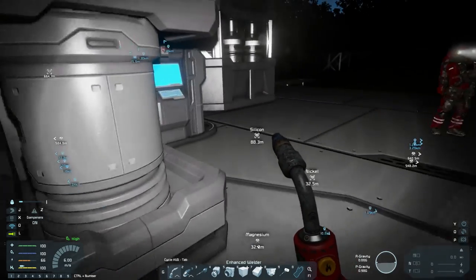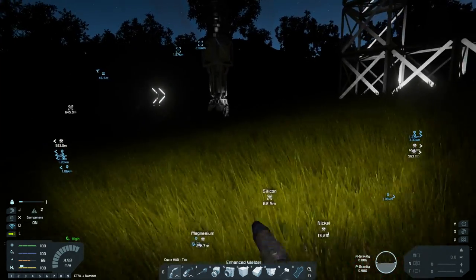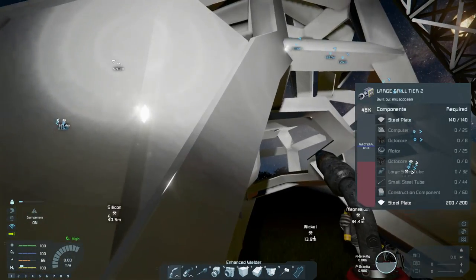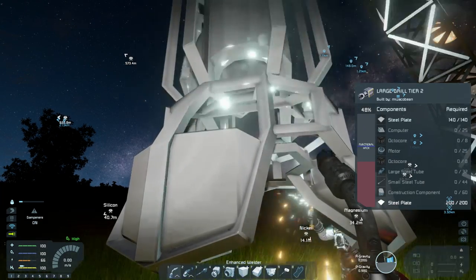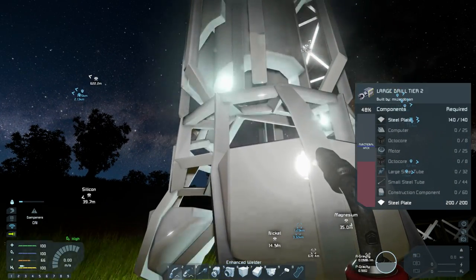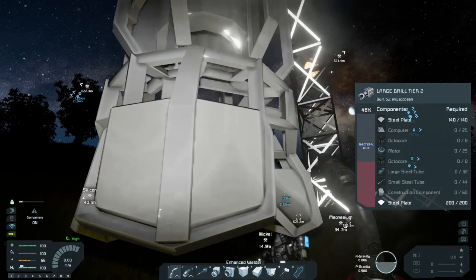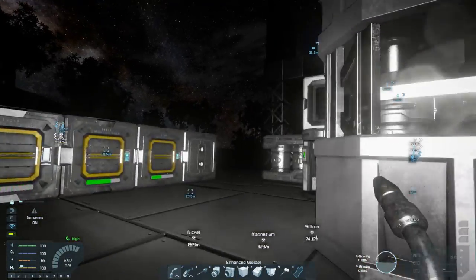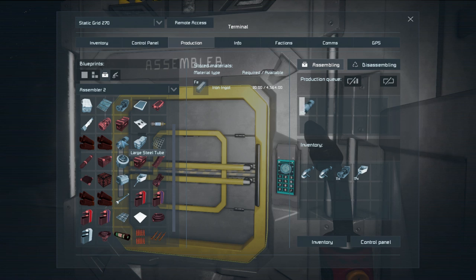I've got steel plates on me and it's not adding any. To the large drill tier two — let me have a look. I've got 237 steel plates on me. That's because the steel plates are full — 340 steel plates all filled. Let's put the rest of the components in: small steel tubes, large steel tubes. I think we need more large steel tubes. I'm going to have 100 large steel tubes being made, because I think you're going to need some.